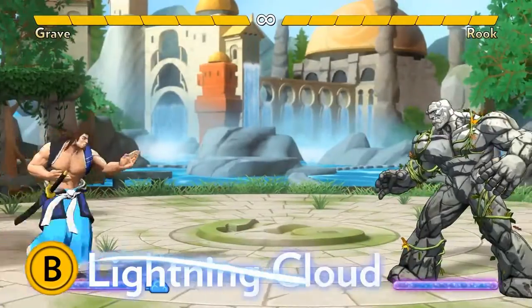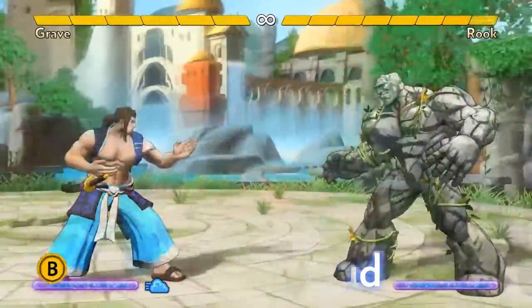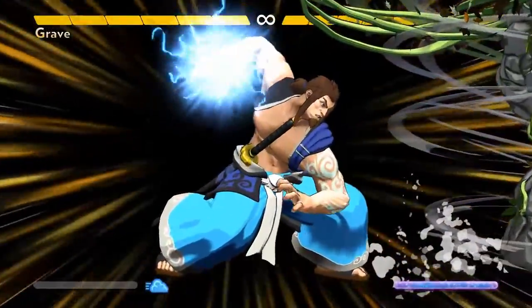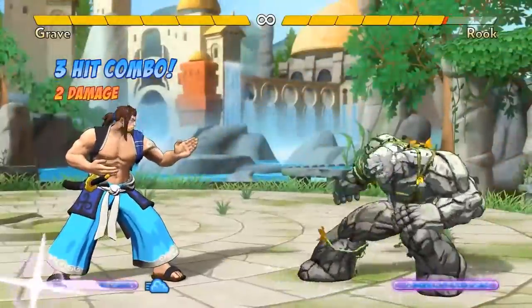His lightning cloud projectile lets him keep opponents away. When they try to jump over it, he can anti-air them with either his knife hand neutral A attack, or his Dragon Heart ground super. This is the basic game plan of the so-called Shoto characters in other fighting games.